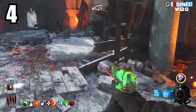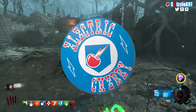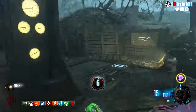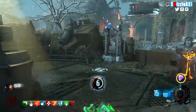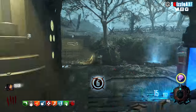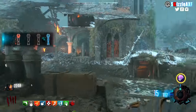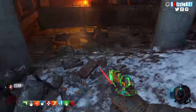Coming in at number 4 we have Electric Cherry, first introduced in Mob of the Dead — one of the best perks on one of the best maps. Electric Cherry causes a surge of electricity to release whenever you reload a weapon. It works incredibly well combined with Double Tap 2.0 and Speed Cola: you reload faster, shoot faster, do more damage, and release that electricity surge that kills zombies around you — a perfect combination.